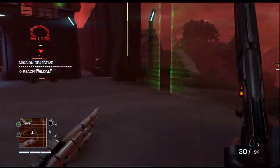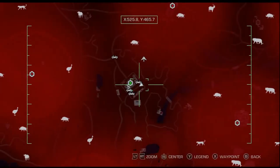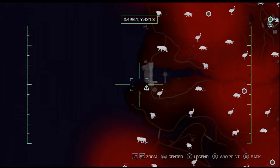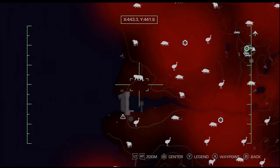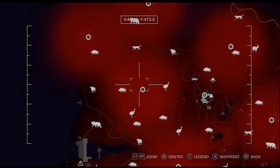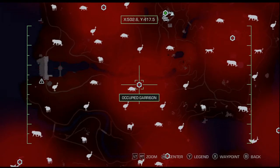I have a mission objective to reach the dam — I don't know if that's something I have to do to further the story. The writing in this game is just still so great. But first, I'll actually liberate another garrison. I'll set a waypoint down to it and move towards that direction.